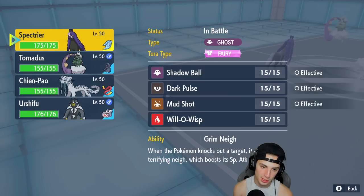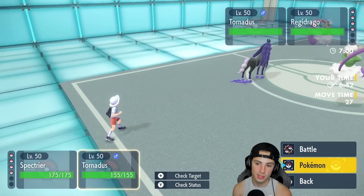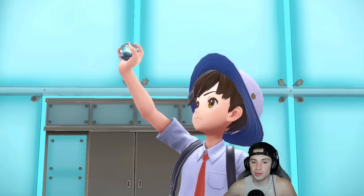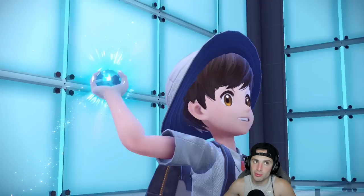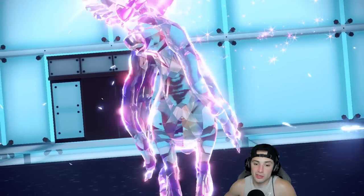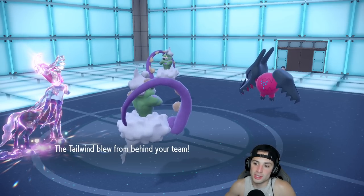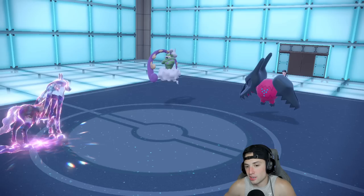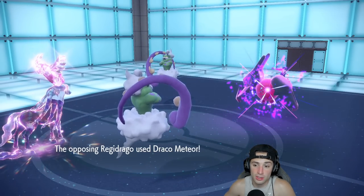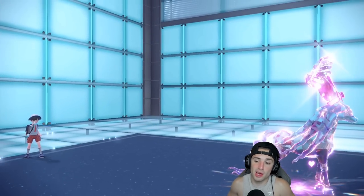From here I think we just set up Tailwind — Tailwind best bet. My speed is as high as it could possibly get. If he wants to Taunt me he'd have to win a speed tie, so I'm gonna Terastallize Spectra and pop a Shadow Ball and get off the Tailwind. The Tailwind comes out — they set Tailwind as well. Double Tailwind, but Spectra will outspeed Regidraco under my Tailwind and we chunk it up. He goes for Draco Meteor — smart play. That was a lot more damage than I thought, but I'll take it 10 times out of 10.